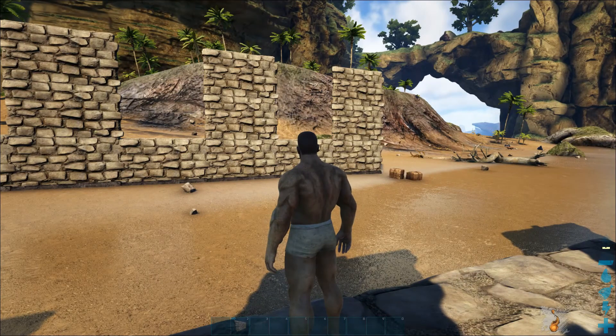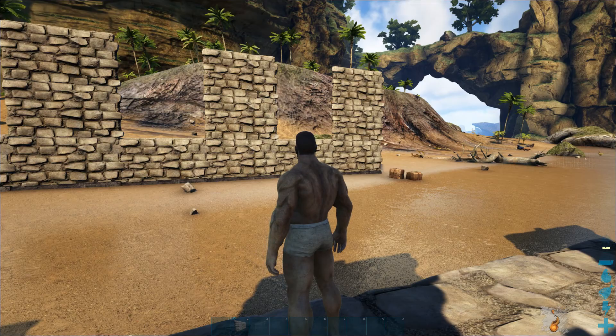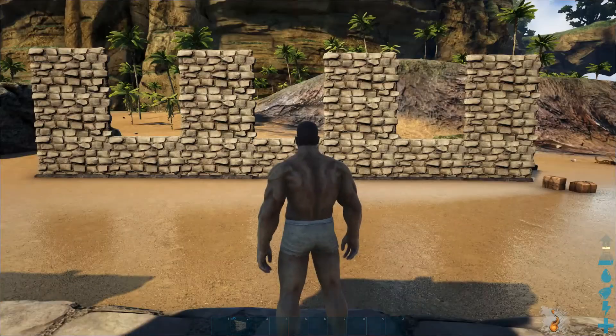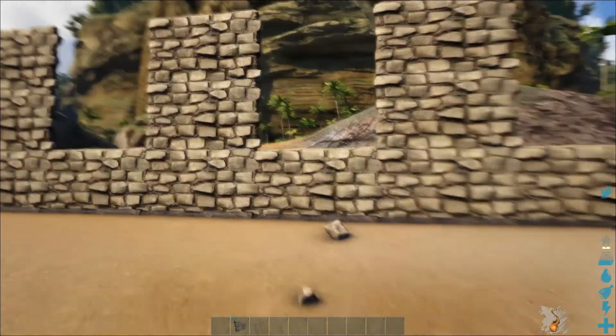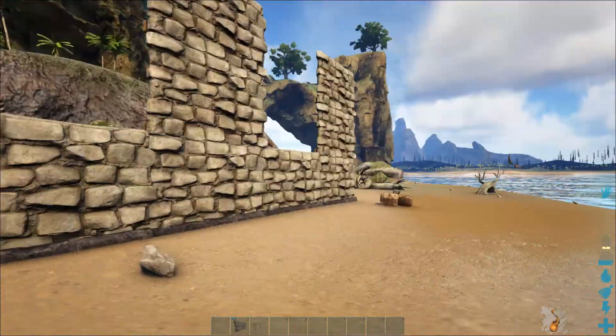Alright guys, so we have got the poor man's wall set up right now. I'm going to make sure my headset is plugged in — yes, it is plugged in, so we don't have to worry about losing audio and me having to re-record this. So what you are seeing right here is the poor man's wall. This is legitimately one wall here, and then one, two, three walls this way. And how does this work? Why does this work?